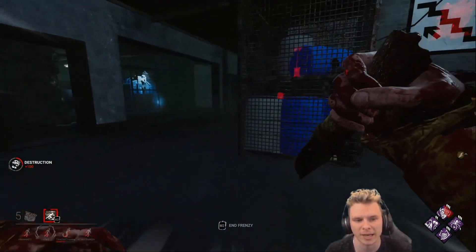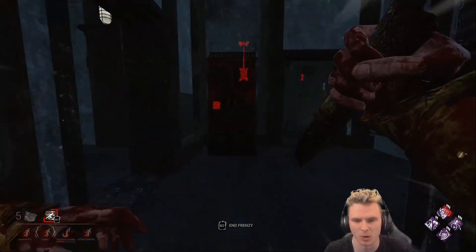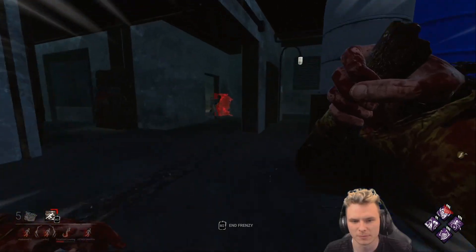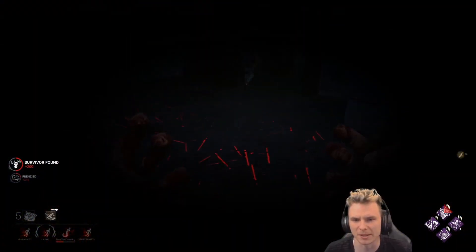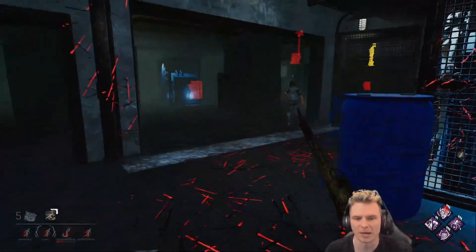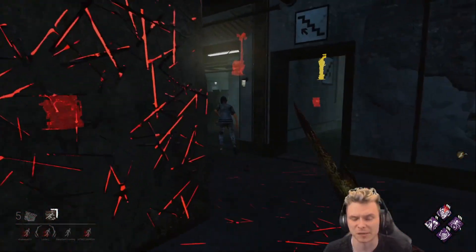Looks like we're good for now — we're going to regress this. I can also use my ability to get around the board at a quicker rate. Right now I just have to be mindful of going for the M1s. I just need to beat her to the pallet. She got another one over here, which is fine. Hide my light and moonwalk backwards — see what she does. Keeping in mind she has sprint burst, so she can't Dead Hard.